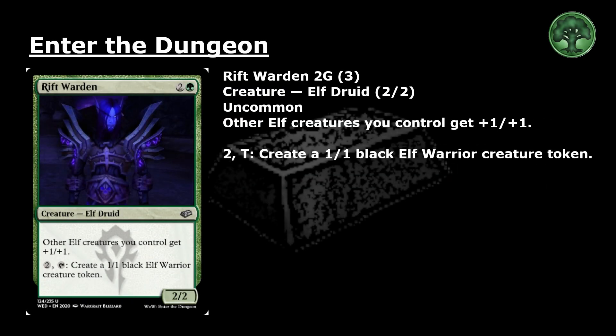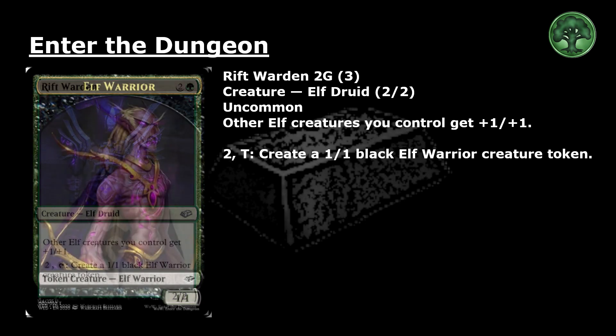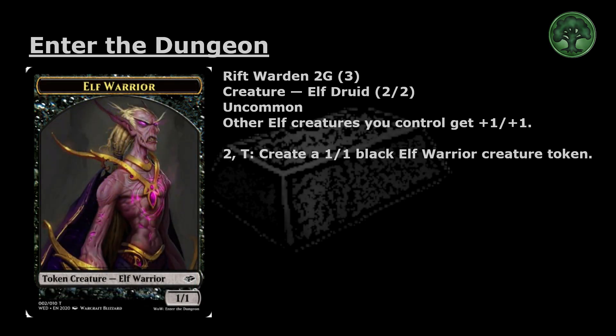Riftwarden: 2 and a green for an uncommon creature, elf druid, 2-2. Other elf creatures you control get +1/+1. Pay 2 and tap: create a 1/1 black elf warrior creature token.